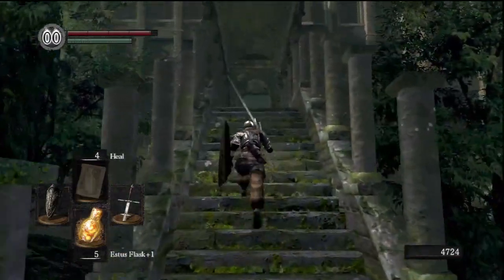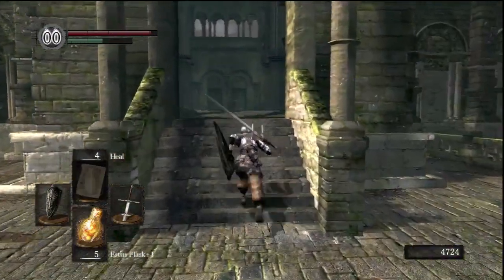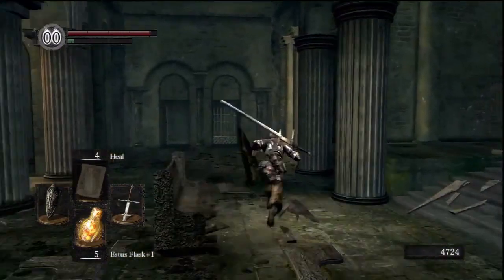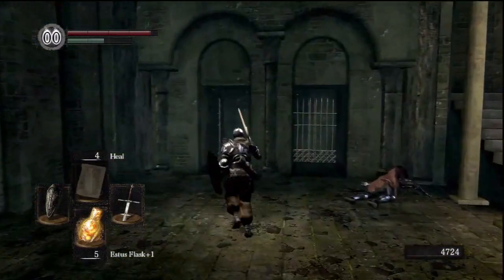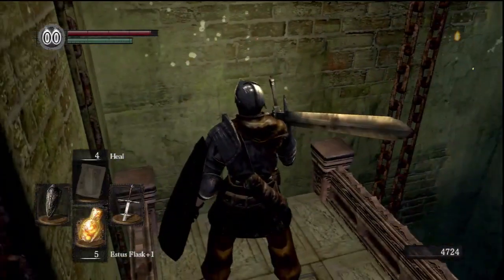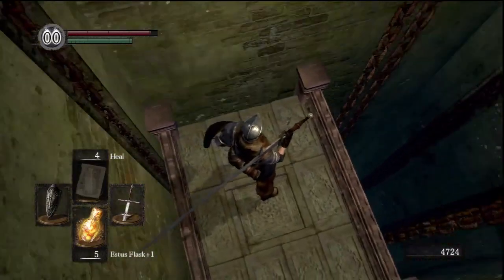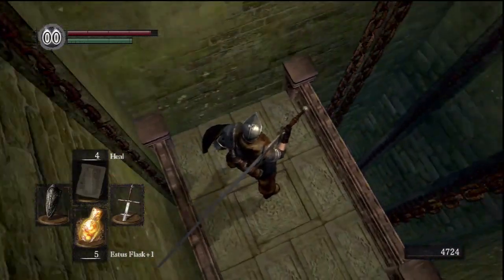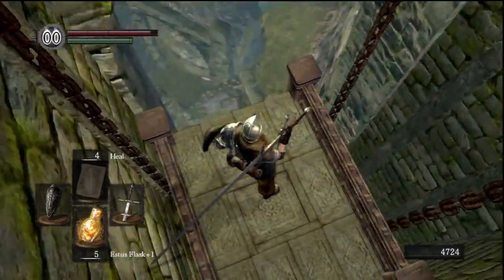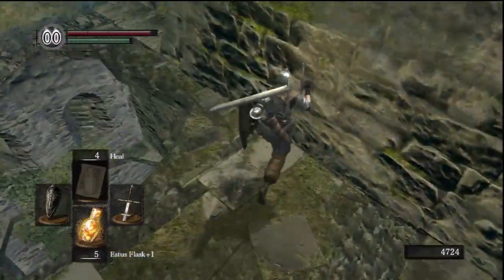Now we're going to take that elevator back down to the Firelink Shrine to find Knight Lautrec. I'm going to show you a neat little trick: instead of fighting him, you can kick him off the side and he'll fall off the cliff. When you do that, quit your game and reload, and his soul will be there waiting for you to grab — which will give you his ring. It's kind of a cheap way to kill him, but he's a pain anyway.